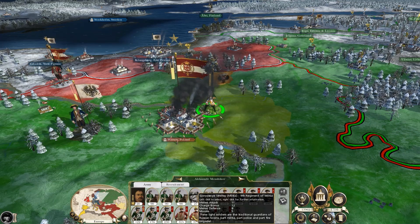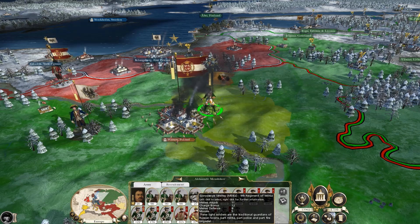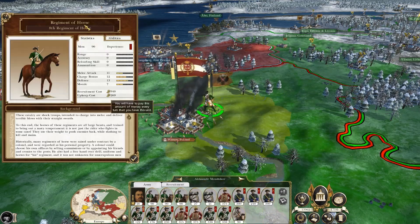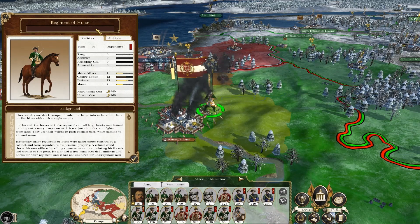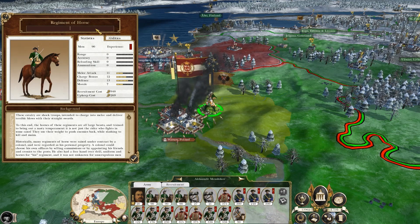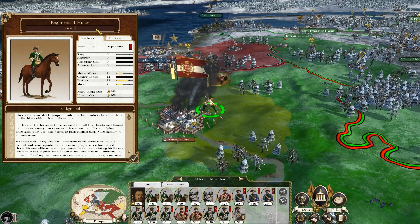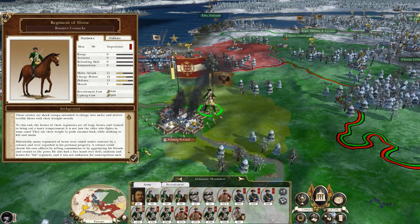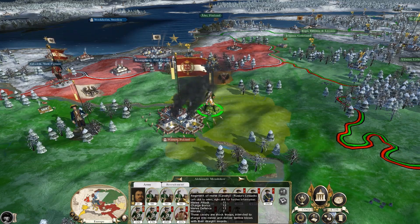So in the comment section down below, leave a name and make sure you tell me what unit it is. Try to come up with some clever names for cavalry, and I will name them all and show you in the next episode of the Darth Mod campaign. So if I wanted to name this, say, Russia's Cossacks or something — when it pops up it shows Russia's Cossacks. See what I mean?